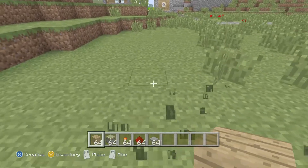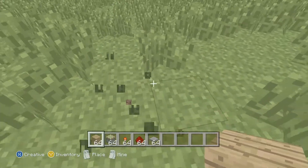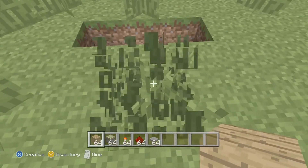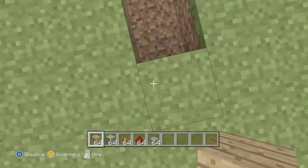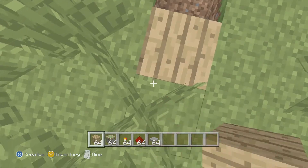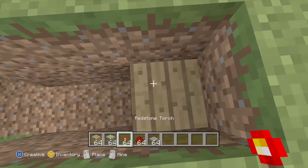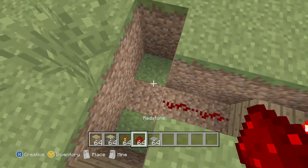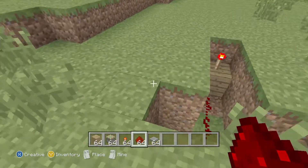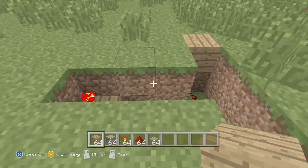Let's build this sliding piston door. First we need to make a T-shape - a hole in the ground in the shape of a T. And how deep does it have to be? Two blocks down, so we can cover it up. We need to put the redstone torch on a block at the end, then have the redstone in a T shape. It's like a circuit board - the redstone acts like an electricity circuit.